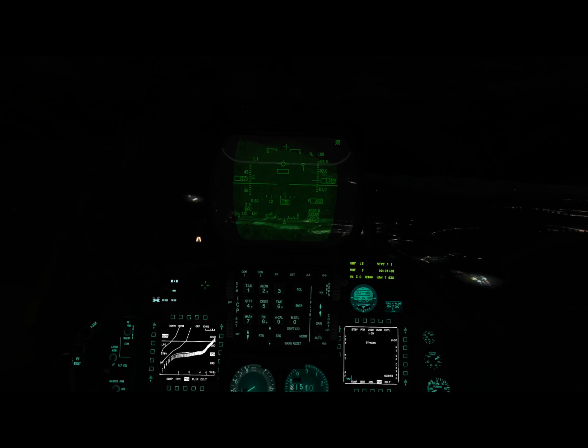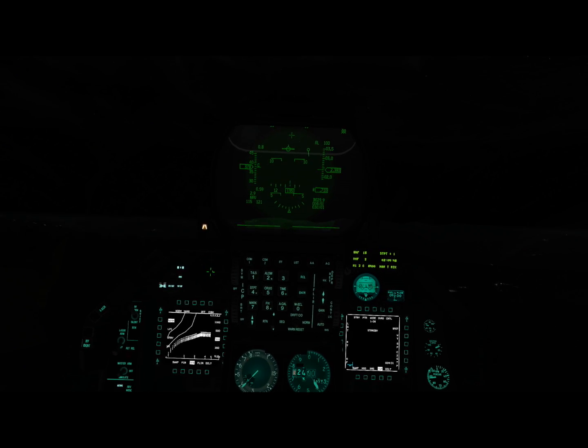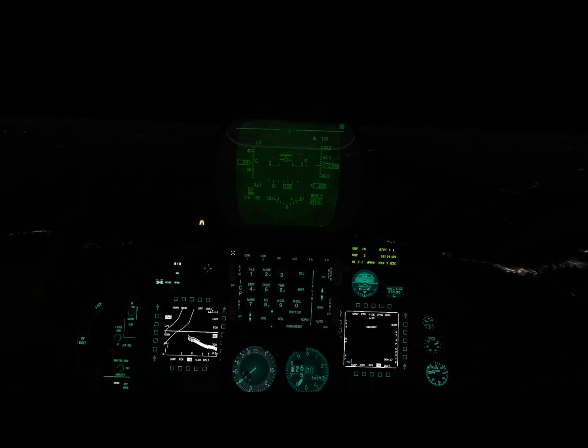In norm mode without TFR autopilot engaged, it provides terrain guidance — you see this box in the HUD, and as long as we keep the FPM in that box, we'll maintain our desired terrain clearance. If we actually want the autopilot to maintain terrain clearance for us, we can hit the ADV mode button. The box changes to a line and now the autopilot is flying the plane for us — all we have to do is manage the throttle to stay in our speed range. This is a pretty hard ride, but you can change it to a soft or smooth ride depending on the quality you want.